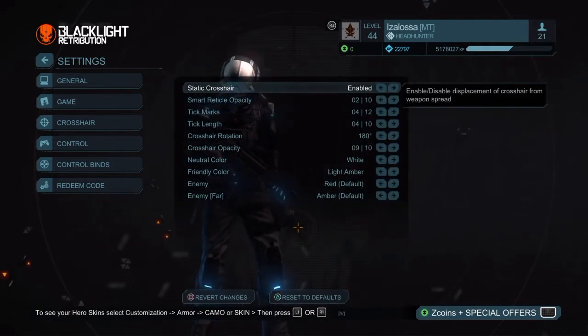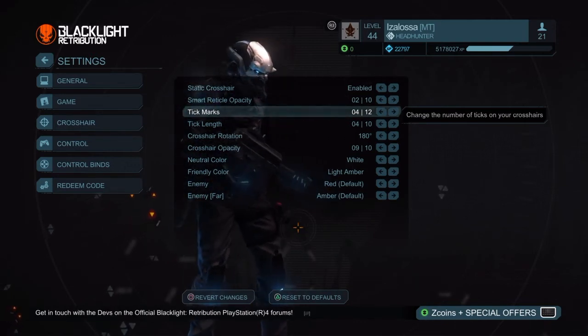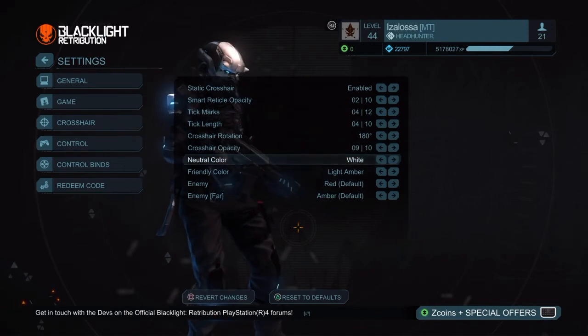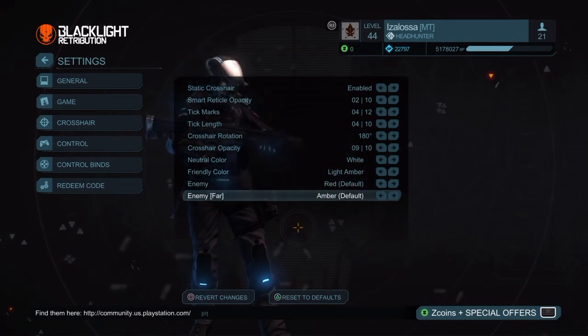Scoreboard toggle disabled. Crosshair: static crosshair enabled, smart vertical opacity is 2, tick marks is 4, tick length is 4, crosshair rotation is 180 degrees, crosshair opacity is 9. Neutral color is white, friendly color is light amber, enemy color is red, enemy fall is amber.